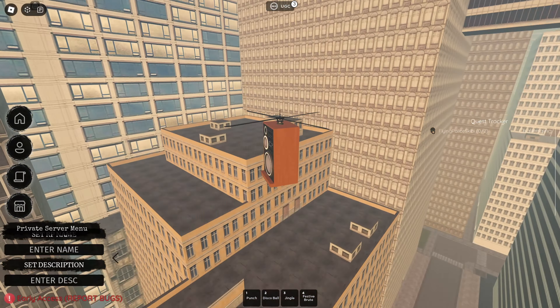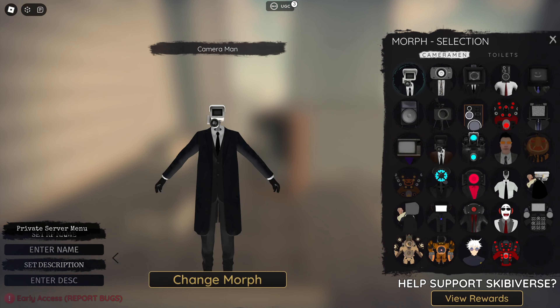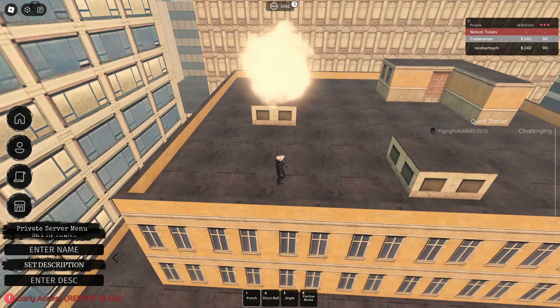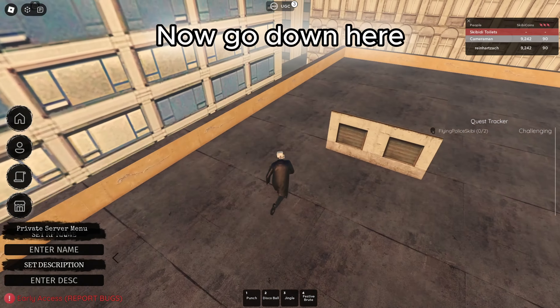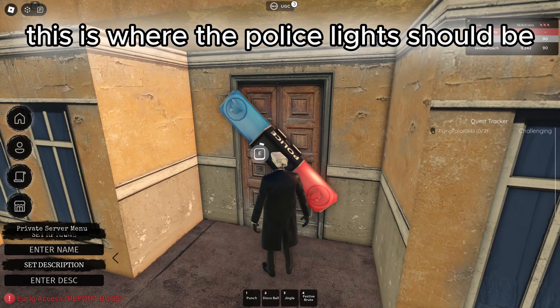Go up. Now go down here. This is where the police lights should be.